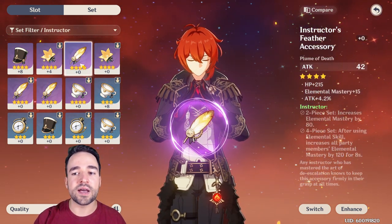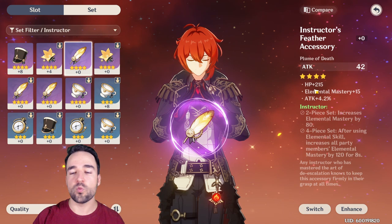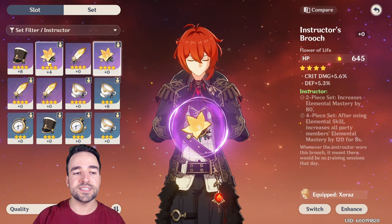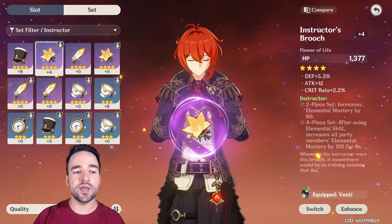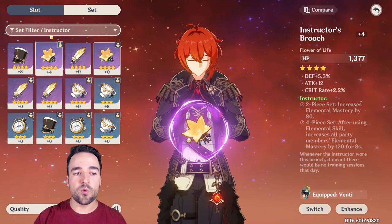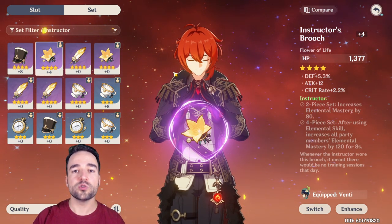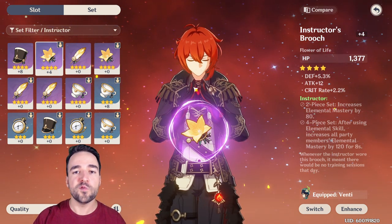Something else that's very important about artifacts is that when you're upgrading, the secondary attributes will get randomized and will go up. For example, a level zero flower has a certain amount of HP and some crit and defense, while a level four flower has one more attribute added to it. Every time you reach a threshold of four you will get a bonus attribute given to the item. So when you're enhancing artifacts you want to go in thresholds of four — bring all your artifacts to four, eight, or twelve, not four then six then seven then three.